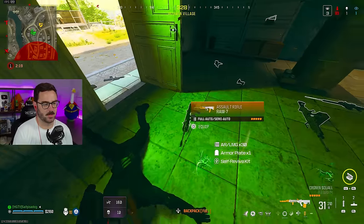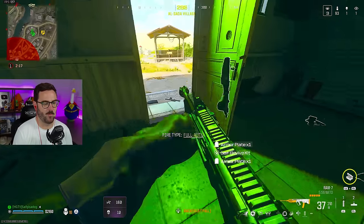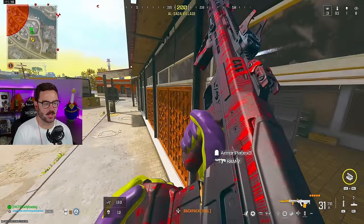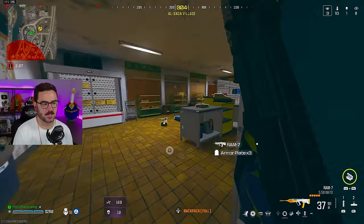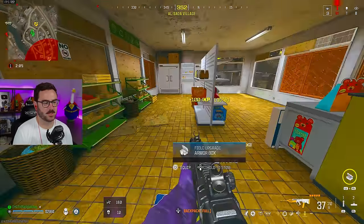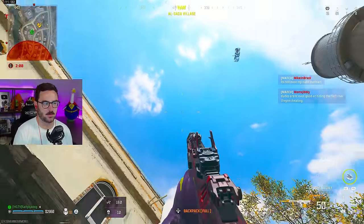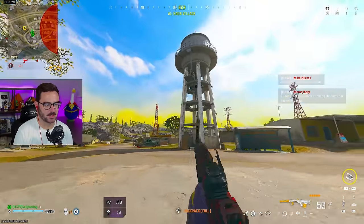Oh, you got a RAM - okay, I'll take that. Anyway, back to this drop spot - it's really good because you can just loot up these cash registers super quick. I'll show you this one in here and you almost always get 2,500 bucks, which is what you need.